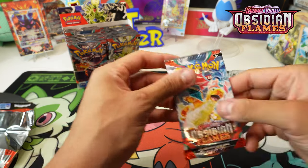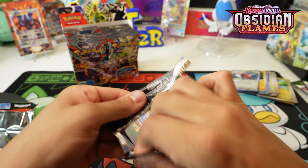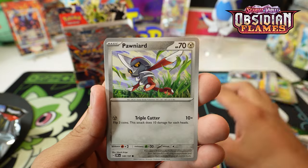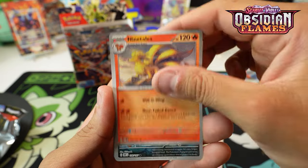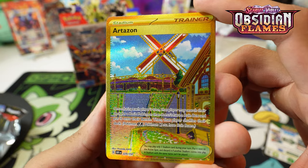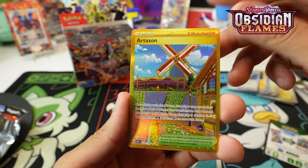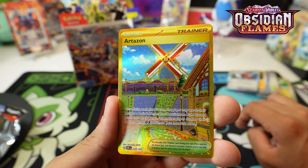Starting off slow, but that just means we're going to get some good stuff on the back end. A couple packs in - very fun set. Charcadet! I have a cool Arcanine EX deck I use: Charcadet, Ninetales, Topaddy, and Wooper. And look at this - striking gold! Not necessarily the gold we want, but Arcanine is really nice with Dark in the back. Our first hit is gold, baby, let's go!